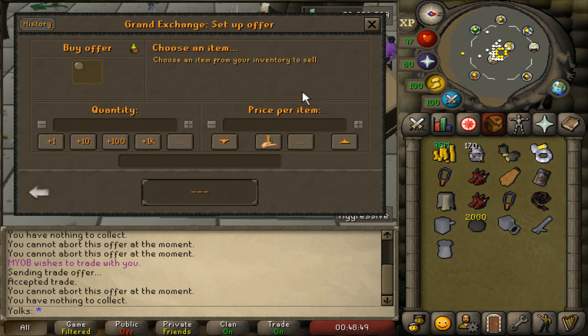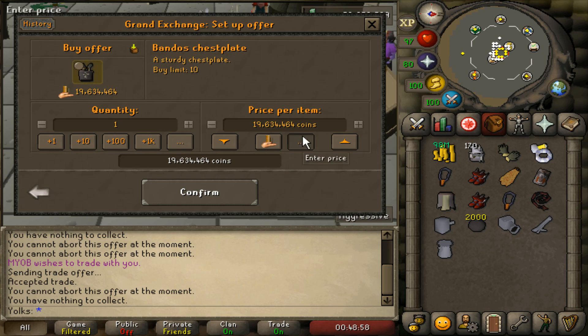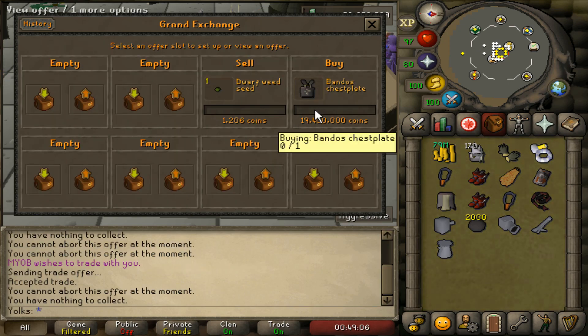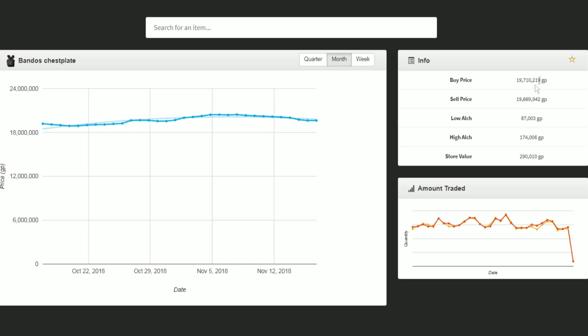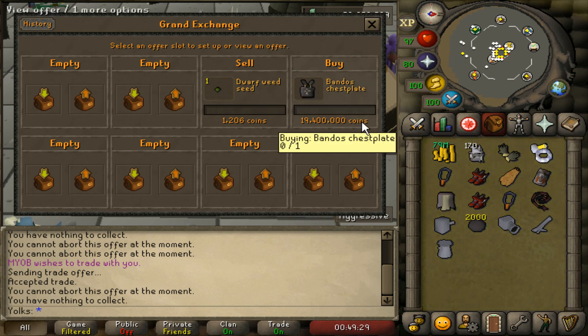I'll rebuy my Bandos chestplate and redo the example — I can buy it back every two minutes or so. If I'm about to go to bed, I'll post it up for 19.4 million, which is about 200,000 coins cheaper than what most people are buying and selling for. Right now the average is about 19.7 million, so putting it at 19.4 is much cheaper. But if I'm waiting eight hours, it's very likely I'll be able to buy that Bandos chestplate. When you wake up in the morning, you'll probably see the averages haven't changed much.